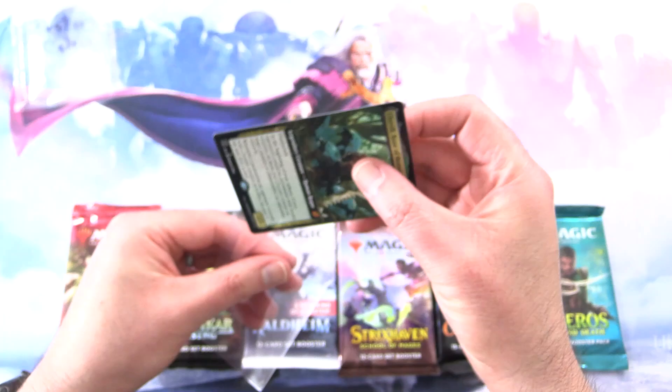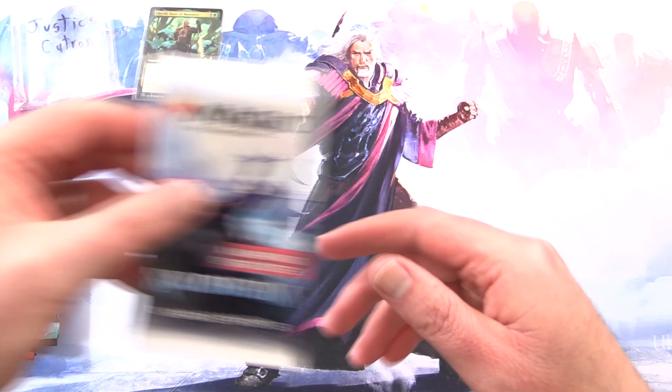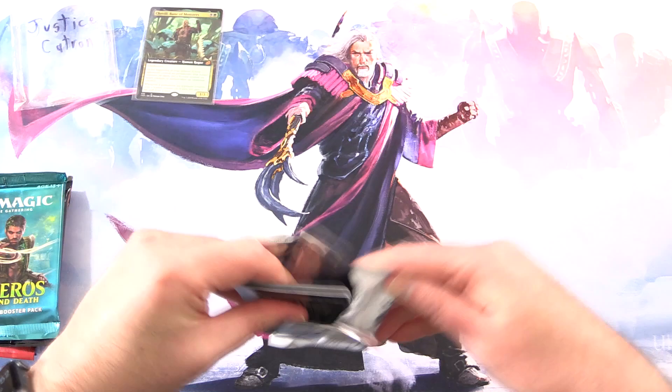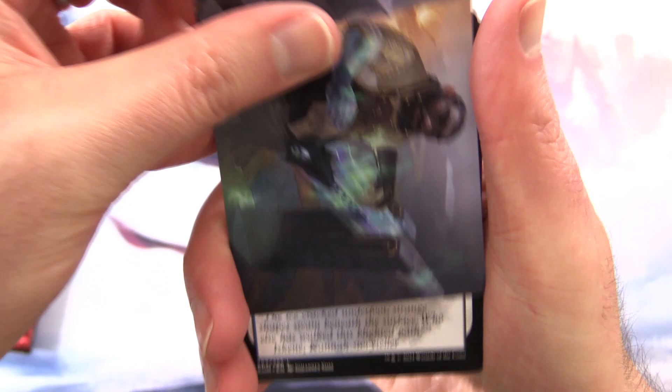It's from Ikoria. So we're looking for humans and rogues today. The patrons get the rares, mythic spoils, and anything over a buck. Let's get into it. Starting off with Kaldheim — it's a set booster. For the set boosters, I'm also checking the art cards and anything from the list.